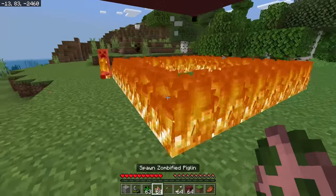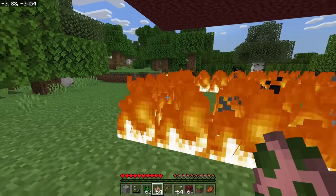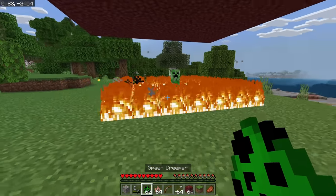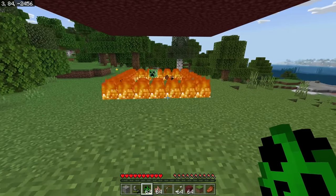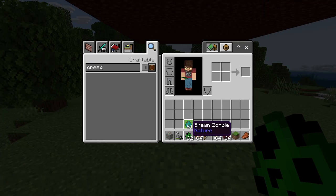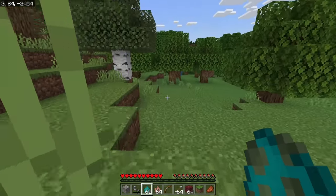What happens if we put one in there? They do pathfind around it — but not all the way around. It looks like they just didn't properly apply the fire avoidance to all mobs, because the zombie did not care at all.